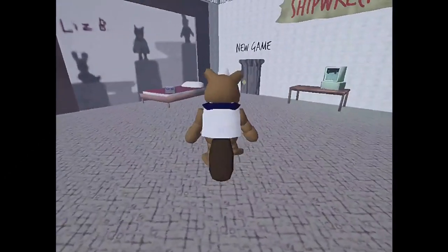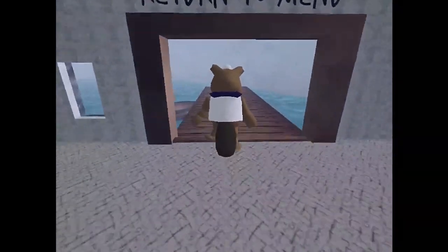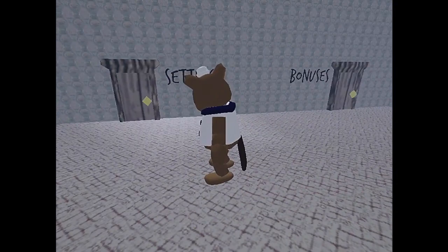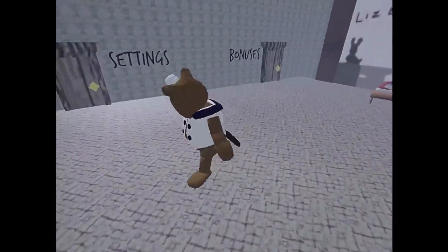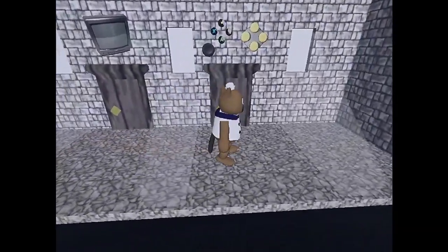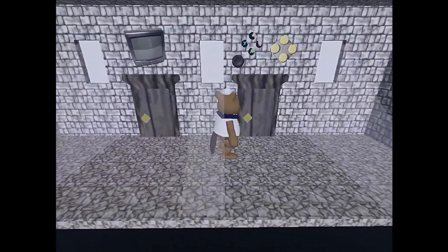That already gives some eerie vibes. Welcome to Shipwrecked 64. This is basically... I don't know how to do anything. This is the return to menu area. So yeah, this is basically an ARG from what I understand. It's an ARG in a video game, and it's really interesting apparently. It's apparently got a lot of horror elements and stuff. Apparently E's interact — that sounds very weird. But yeah, this is a very, very interesting way of doing this.